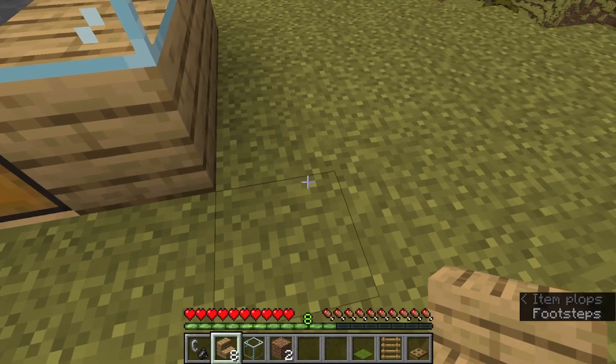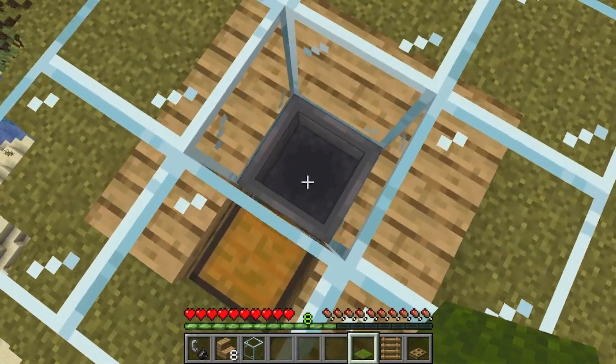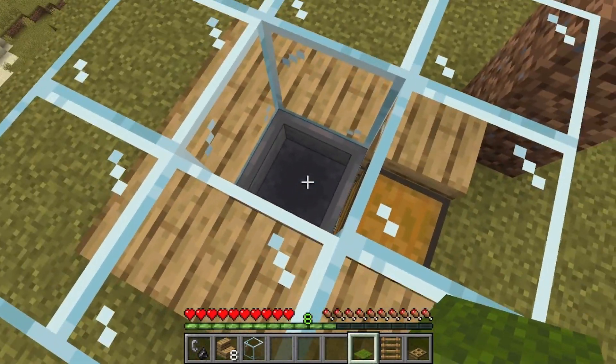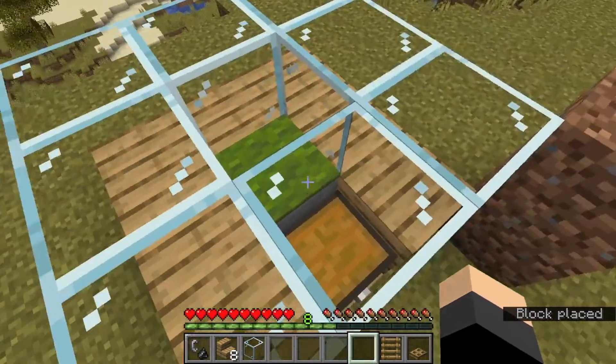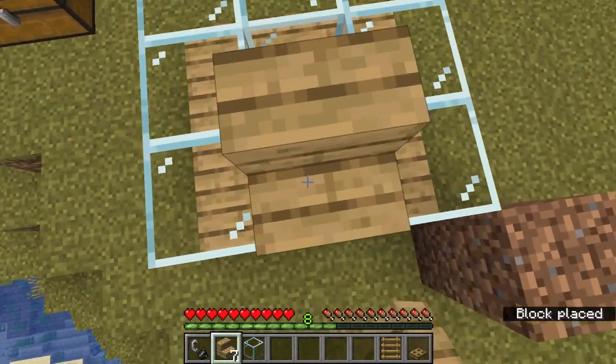Use the dirt we got earlier as scaffolding to make it a little easier. While we're up here, let's just crouch and place the carpet on top of the hopper. I think it just looks nice — maybe there's a benefit to it, I don't know.